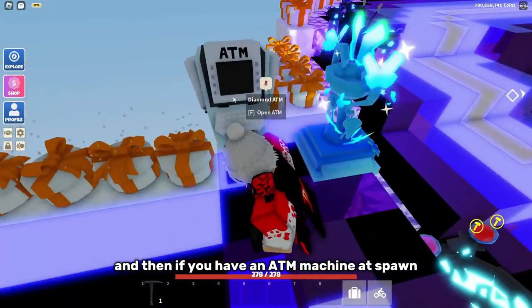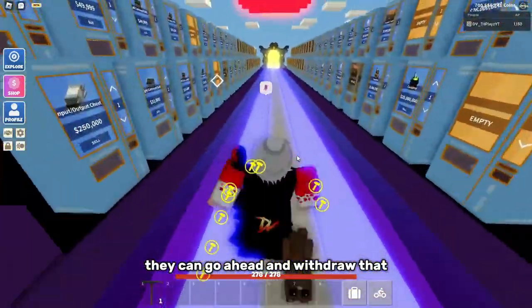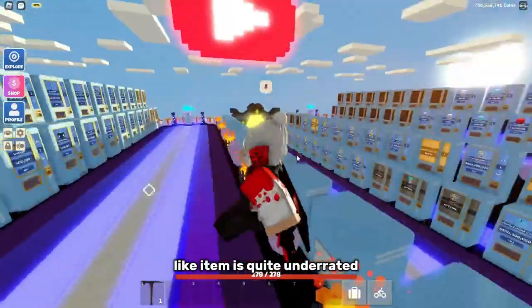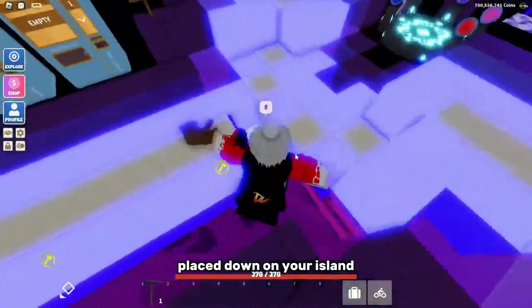And then if you have an ATM machine at spawn or somewhere visible, they can go to the ATM machine. And if they have money in there, they can go ahead and withdraw that and keep buying from you. This is the reason why this item is quite underrated — since you can actually get more sales by just having a simple ATM machine placed down on your island.